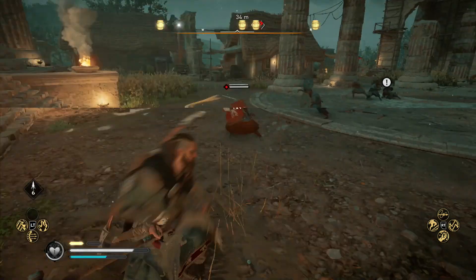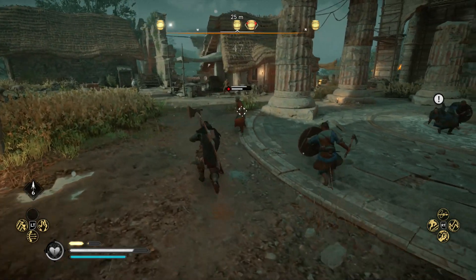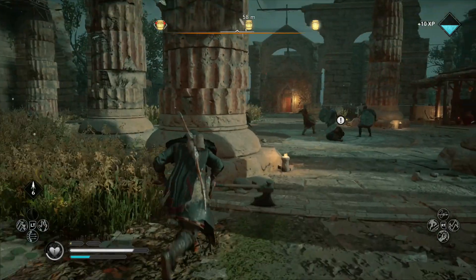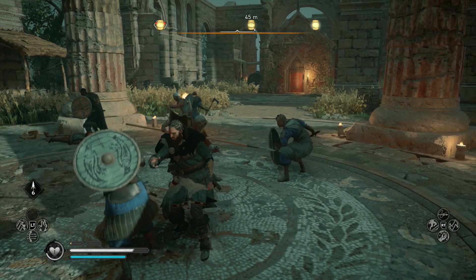One thing to keep in mind is that some of the buildings I'll be talking about won't be available until your settlement reaches Colony or Hamlet ranking. If you're low on supplies but have materials, there are three monasteries in the center of the map you can tackle, provided your power level is between 50 to 70. Your crew should make short work of the guards — loot as much as you can, since you'll need those supplies to build all these new buildings.